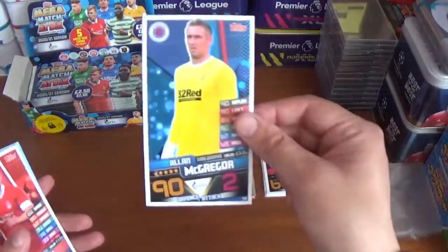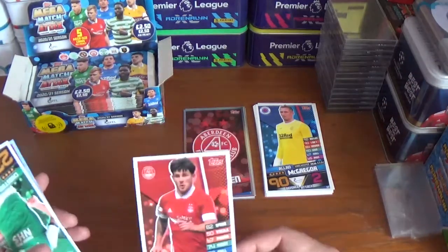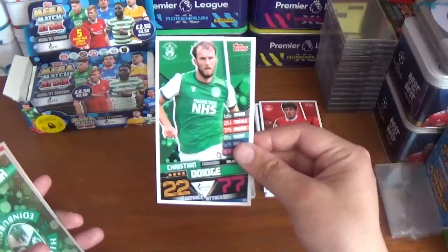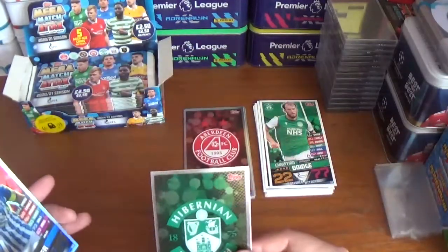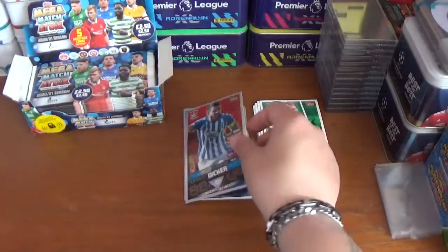Pack three: Alan McGregor the Rangers goalkeeper — sorry, not the captain, just the goalkeeper, apologies for that — Matty Kennedy of Aberdeen, Christian Doidge of Hibernian. The shinies are the Hibernian logo and a Man of the Match for Kilmarnock's Gary Dicker.